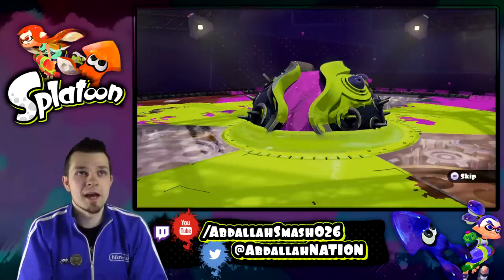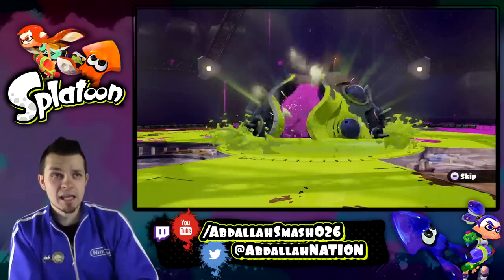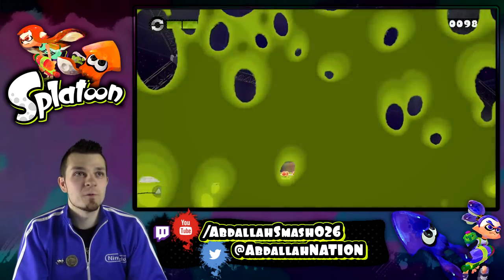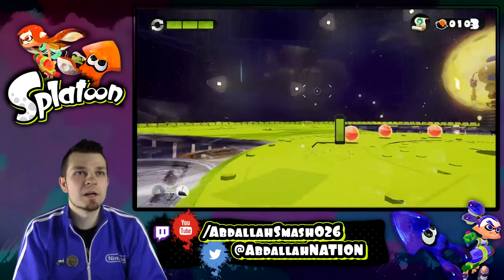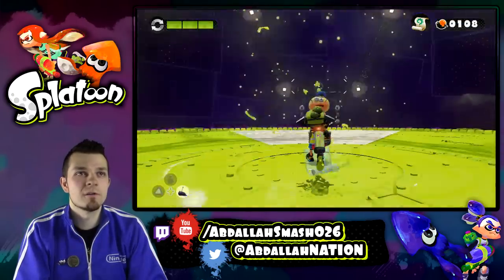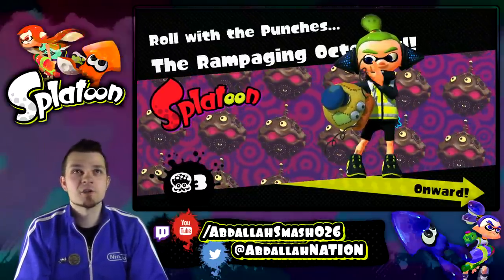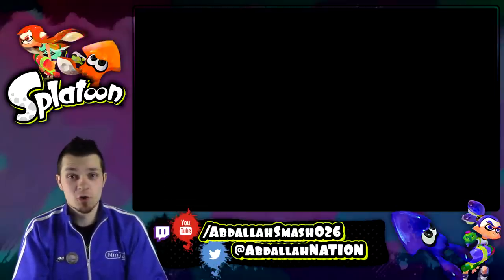There you have it. I like the gimmick of that level a lot — I thought that was really fun. Splat the screen and we are golden. Get the secret scroll and we are done. Roll with the punches — the rampaging Octowirl. That was a cool one. We are going to go to level four now.